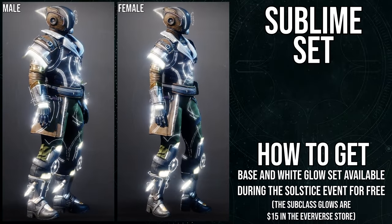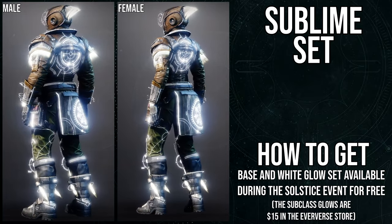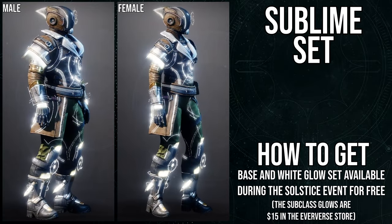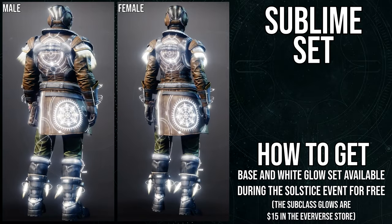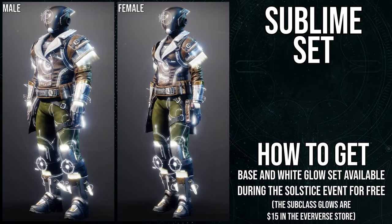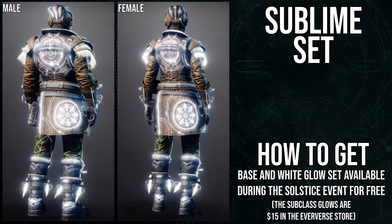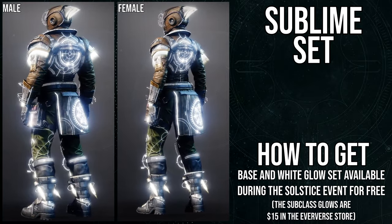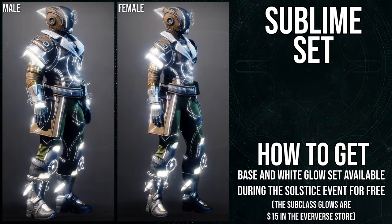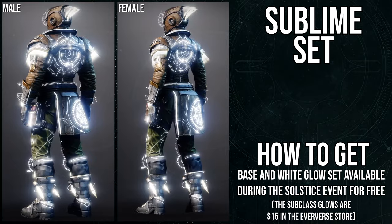As for the Titans, I cannot gush about this armor enough. Helmet — banger. Chest piece — banger. Boots — banger. Arms — banger. I think the mark is the only thing I'm not a fan of because it looks a little bit boring, but it still looks pretty cool, just not as good as everything else. The same thing as hunters — I think the male and females both ate really well. Usually the Titans either have too-bulky arms or the females have too-small arms, but this seems just right. This armor is only available for about four or five days, so I would recommend it.